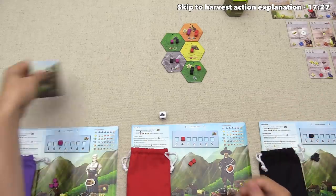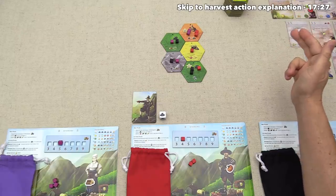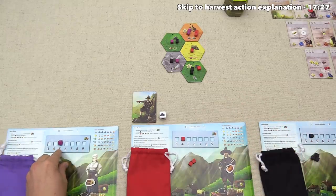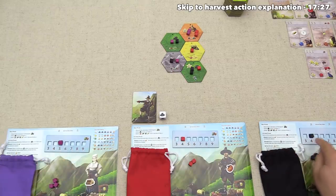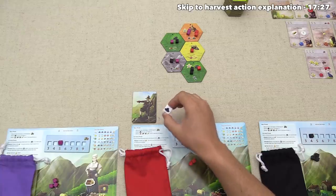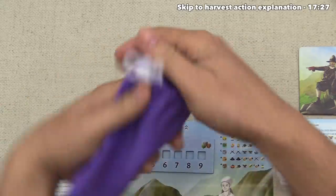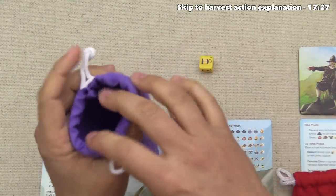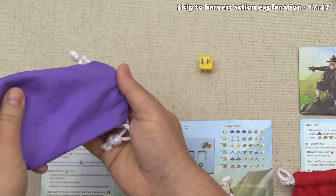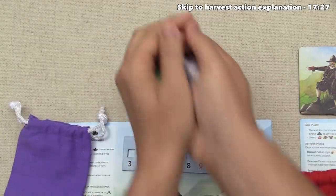Technology tokens refresh during cleanup. Round two begins. We draw five dice, red draws four, black draws four. Red's saved die doesn't count against quota but can be manipulated during the roll phase. We have one die in our bag so we pull our spent dice back in and draw five total. We roll: two explore icons, a pumpkin, a wood, and a pioneer hat.